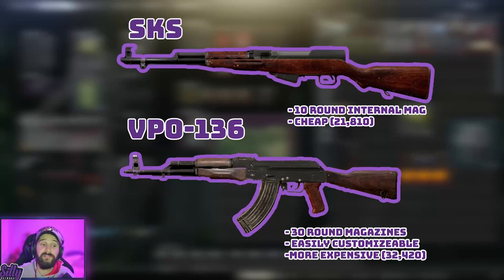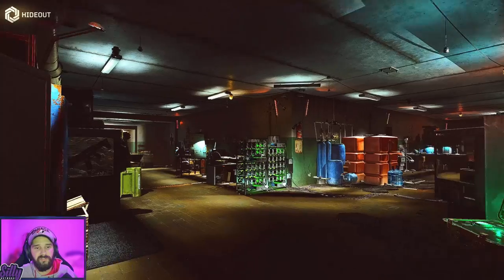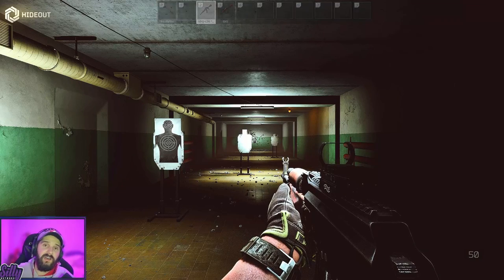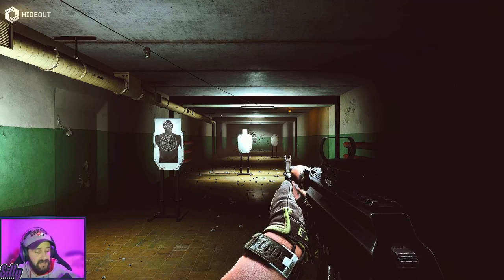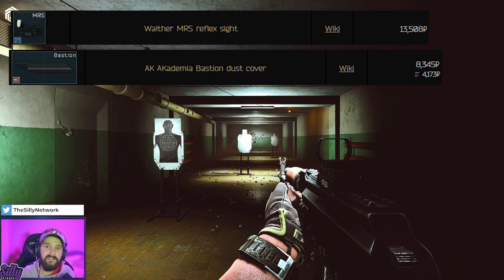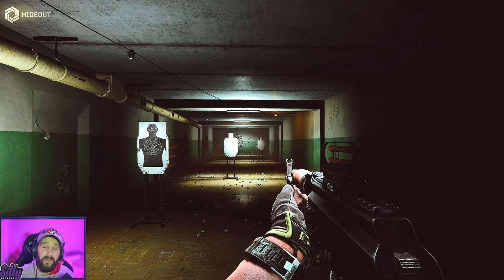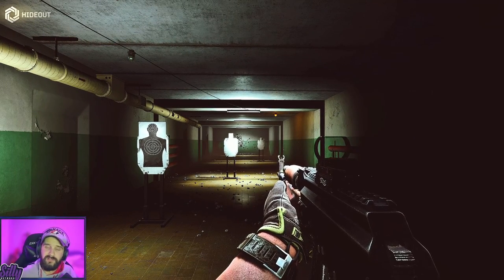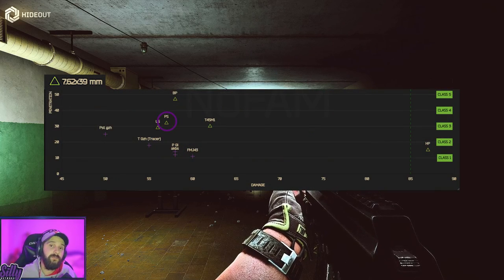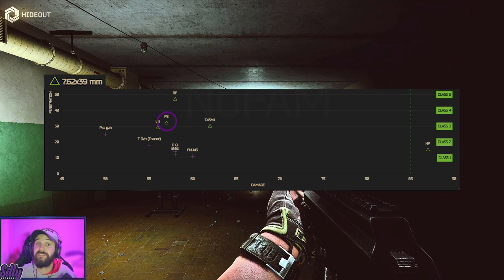That would be the VPO136 or the SKS. These are the two guns I focus on right out of the gate. On the VPO136, you can add a bastion and a coyote sight, both of which you can get from Skier level one, as well as the gun actually. With a 30 round mag shooting a great round, Veritas' Battle Buddy tells us that 7.62x39 PS has 32 pen and 57 damage. If you don't know how penetration works, here's how.